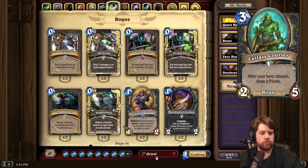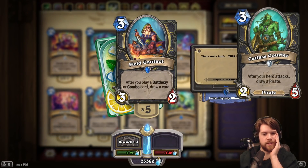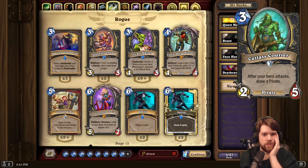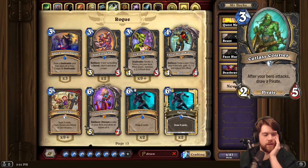At the moment, Rogue doesn't really need help with card draw — oh god, Field Contact isn't even rotating. Swindle is rotating, Greyheart Sage is rotating, Cutting Class is rotating. So maybe something like the Cutlass Courier will be a welcome addition to the deck. But I do think it's a bit expensive for what it does. Probably gonna depend on how powerful specific Pirates like Mr. Smite or Pirate Admiral Hooktusk end up being.